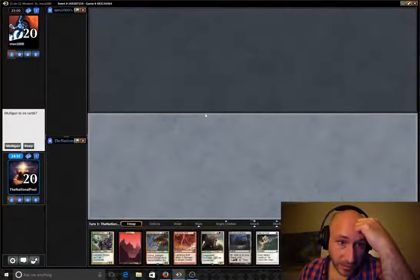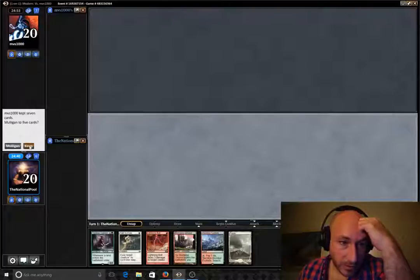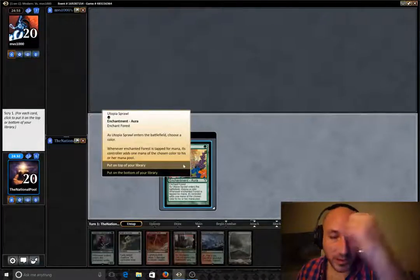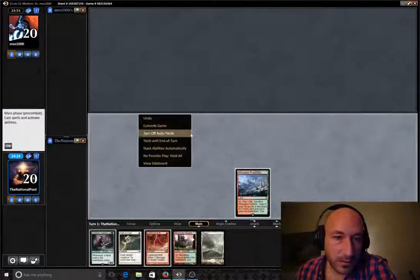Still on the Naya mid-range here. That's not great. Let's go ahead and mulligan that. We got more mana, so I'll do the Woodland Foothills first into Temple Garden, I think. Utopia Sprawl — I'm still getting used to even what this card does.